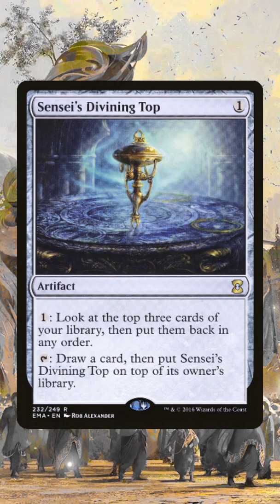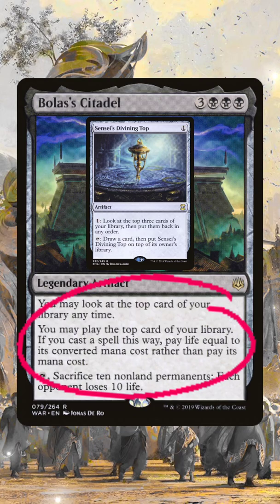First, we activate Sensei's Divining Top by tapping it, draw the card, and then put Sensei's Divining Top on top of your library. Then, because of Bolas' Citadel, we're going to cast Sensei's Divining Top from the top of the library by paying one life.